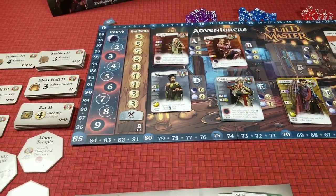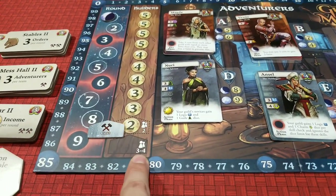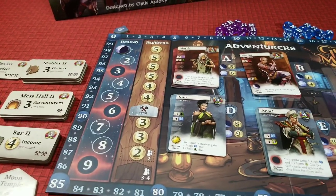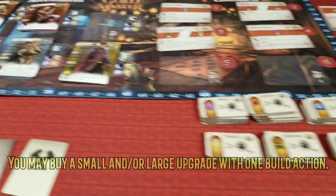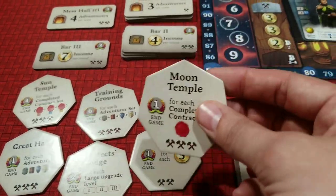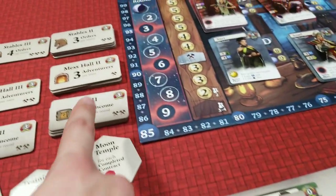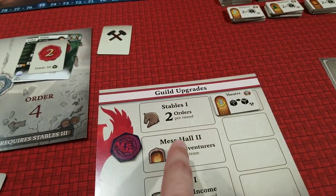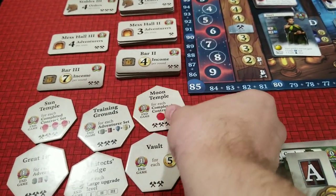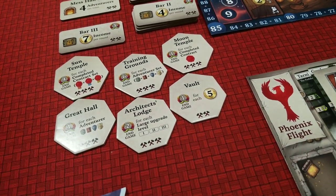If a player chooses to build, they hire builders and pay coins — three builders costs 10 coins. With builders you can buy a small upgrade, a large upgrade, or a prestige upgrade for your guild. Small upgrades let you hold up to four in your guild, or you can upgrade existing levels — buying a level two stable, mess hall, or bar. Prestige upgrades are limited to one per game and are end-game fame objectives.